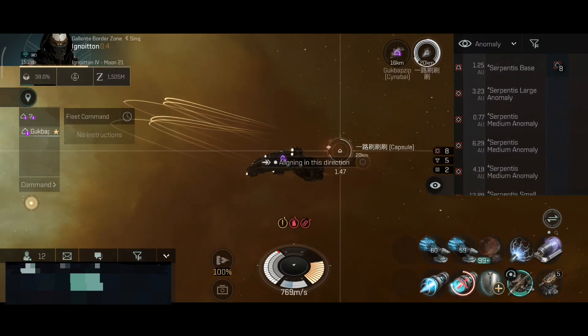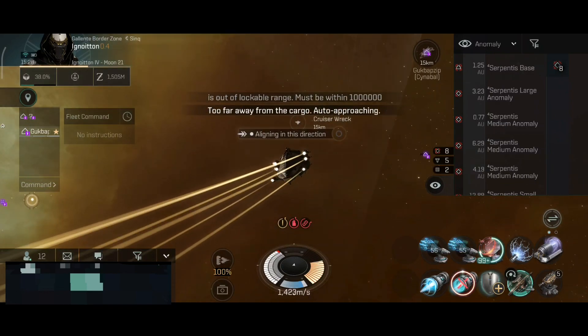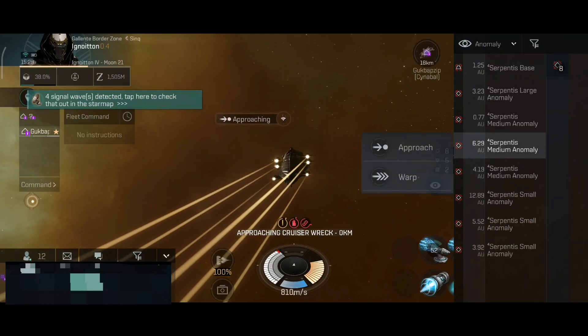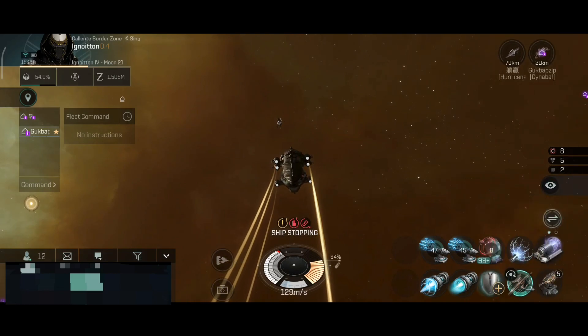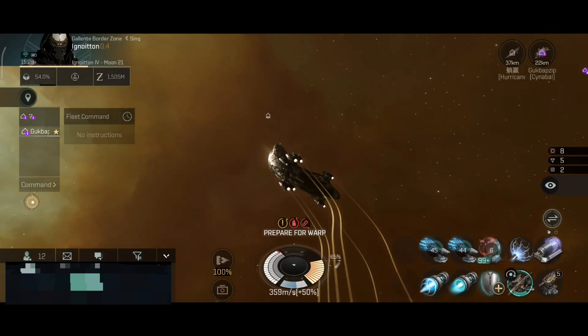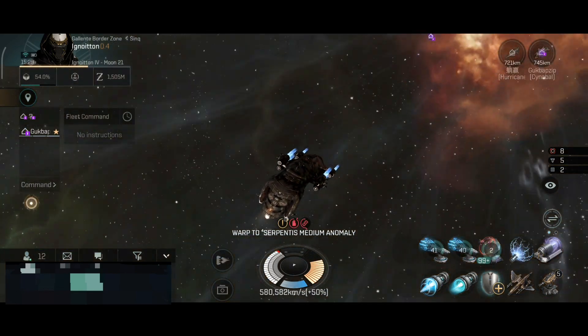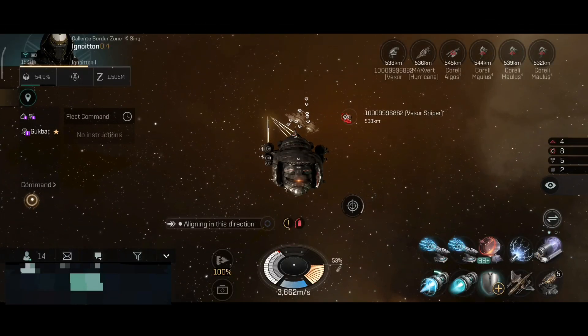Nice. 12 in local, 10 hostile ships. I'll risk it and grab the wreck — 4 signals. Let's warp out. There's the support coming in and more ships on the way. That was a nice escape.